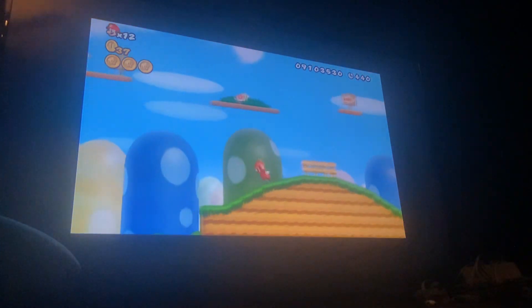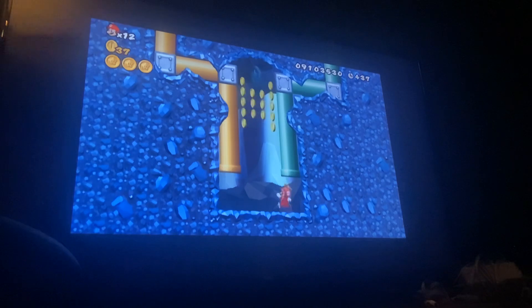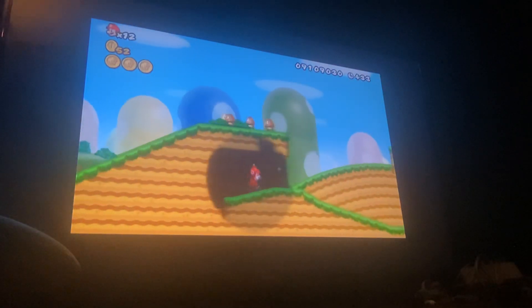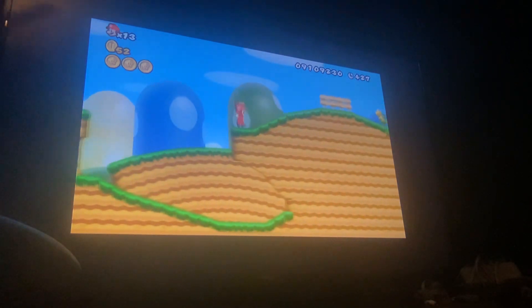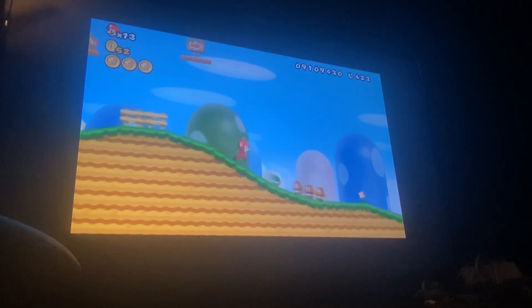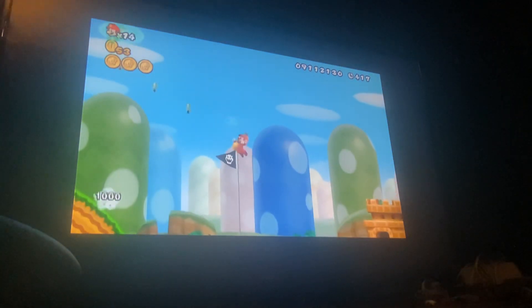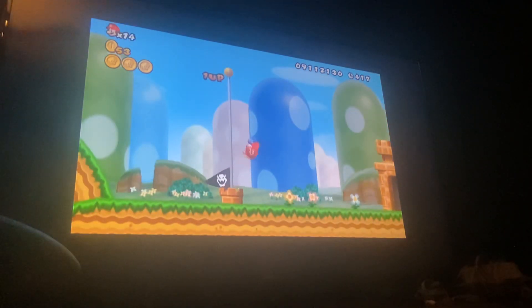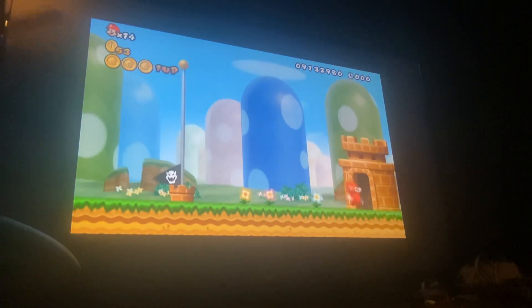I'm assuming I should be checking for a pipe or something. Yeah, go down that pipe. There you go. What's down this pipe? We got ourselves a Star Coin. Then go up the other yellow pipe. It's a pretty basic level — an oldie but a goodie. Nice one-up! Awesome. I'm not sure what those mountain things are supposed to be in the background. I have never figured out what they are.